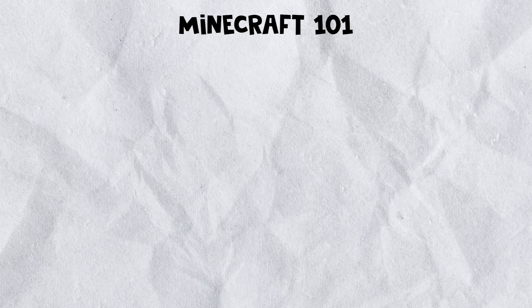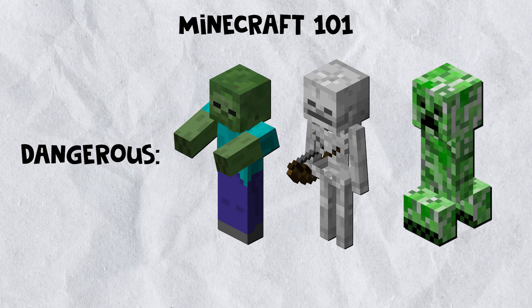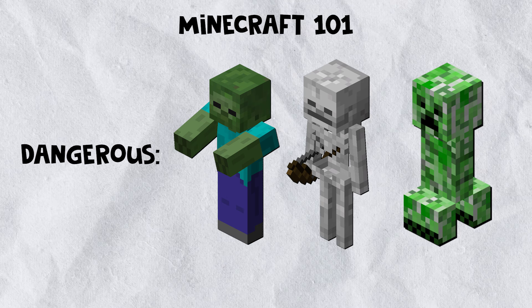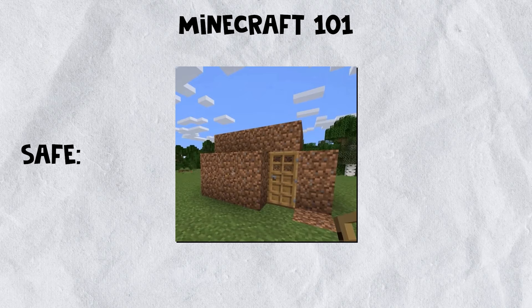Chapter 3: Nightfall. Once the sun sets, hostile mobs like zombies, skeletons, and creepers will start spawning, making it dangerous to explore without proper protection. This is why securing a shelter before nightfall is crucial.